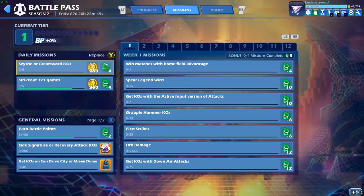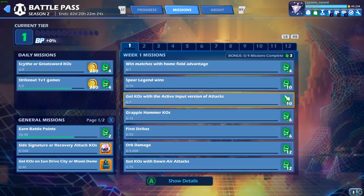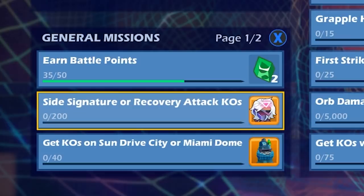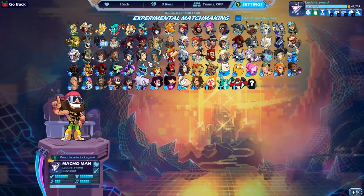I didn't even look at the missions. If you don't get the premium battle pass you only get the first three or four missions; with premium you get the bottom ones as well, which really help you level up faster. Missions include: win matches with home field advantage, get KOs with Spear legends, get KO effects with active input versions — only certain legends have active inputs — and do orb-to-orb damage. To level up the Val skin you need psychic signature or recovery attack KOs. To level up the podium you need KOs on Sundrive City or Miami Dome.